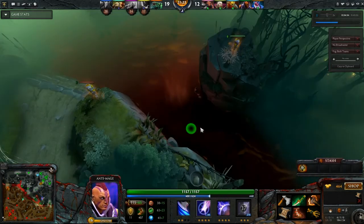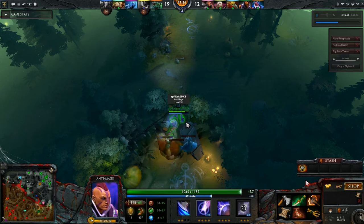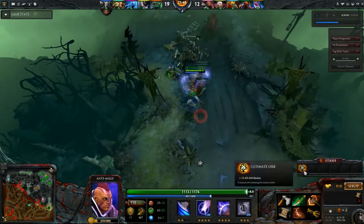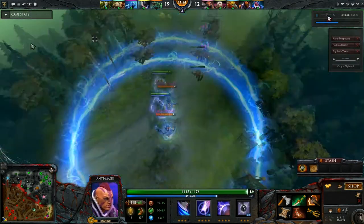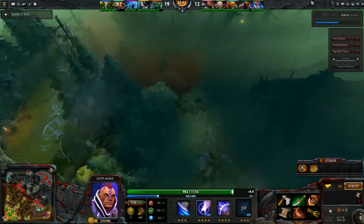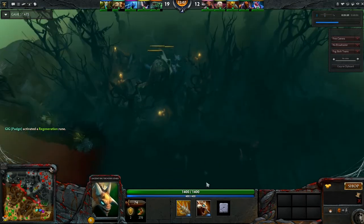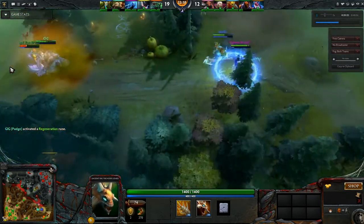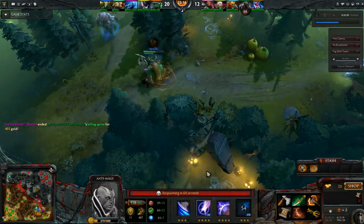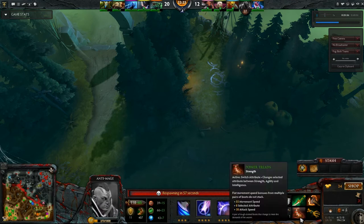Ideally, you want to continue this farming phase until 25 to 30 minutes, when you have your Battle Fury, Manta, and best case scenario along with the Heart of Tarrasque. Now I forgot to mention what you do if you are on the Radiant side. On the Radiant side, you have access to this ancient creep camp here to pump up your farm. As you see, before I get my Manta I am actually very soft still, despite having max Spell Shield, max Blink, and Strength Treads. So you would want to go into your safe jungle and continue to pump up your CS as opposed to farming offensively in the enemy jungle.